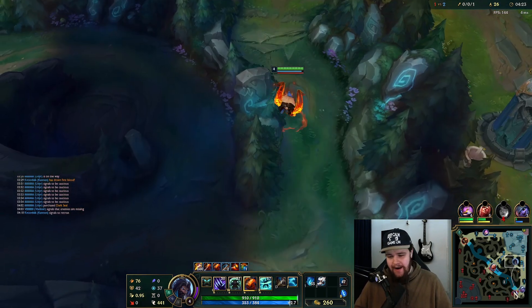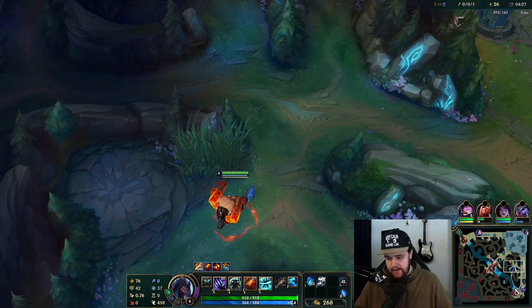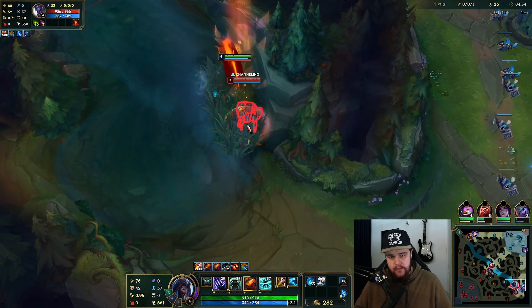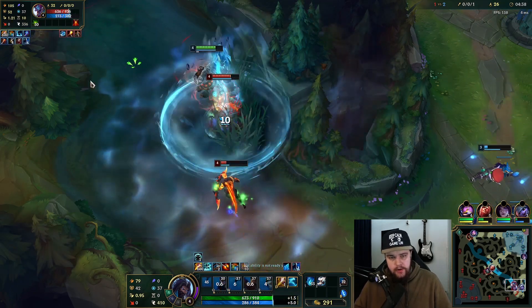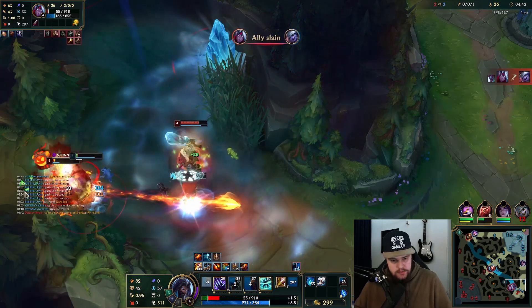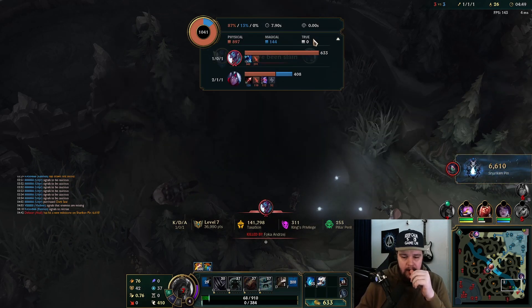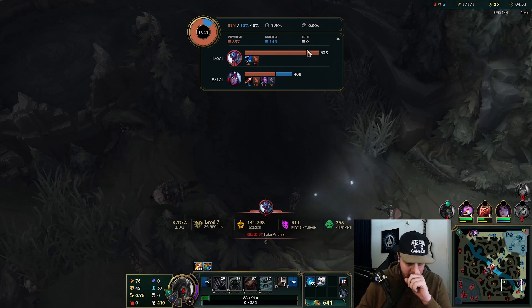Okay, they kind of just ran into the guy there — that's interesting. Trundle is definitely going to be bot side. He's going to have cleared — the question is whether he's in the bush right away. Yes, I've backed so I'm actually much stronger here. That ended up a lot worse than I thought though.